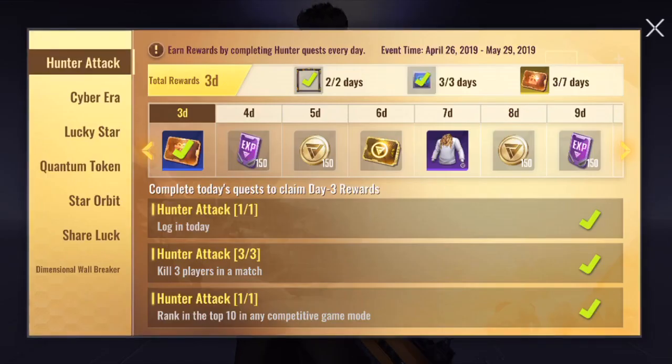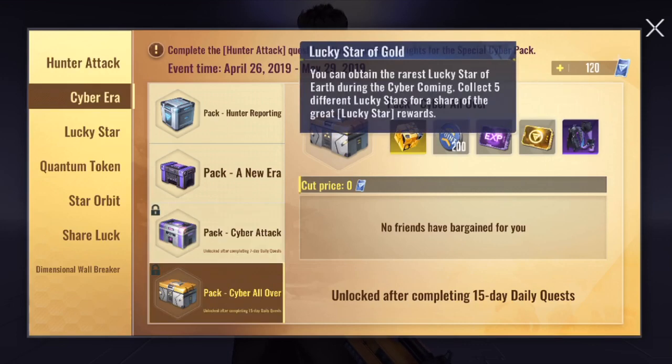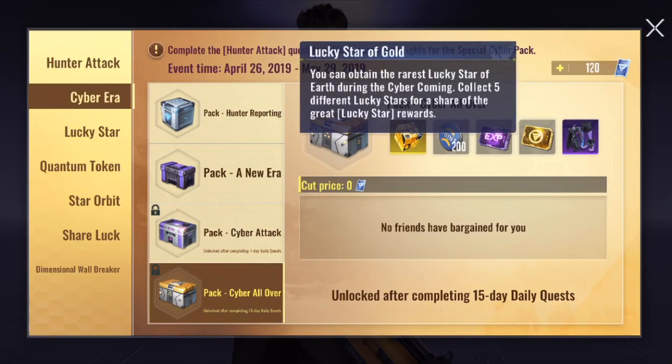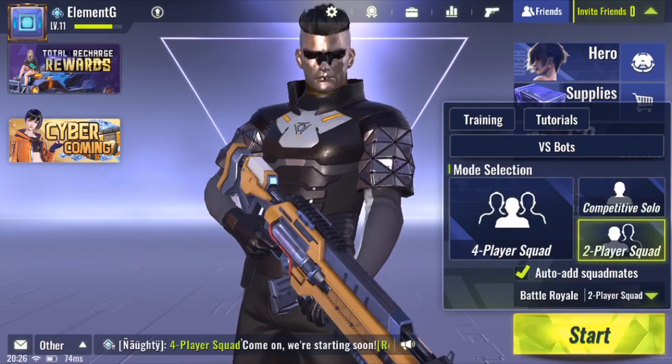The second way to get the lucky star is by doing the cyber error. As you guys can see, after doing 15 days of daily quests, you will be able to buy this chest which might actually grant you the lucky star. So if you're lucky, you will get the lucky star. There's just a chance of getting the lucky star from this chest. So do 15 days of daily quests and you have a chance at getting it.